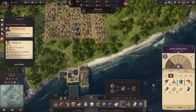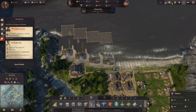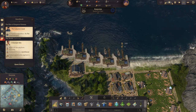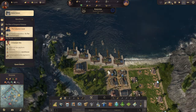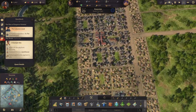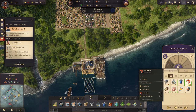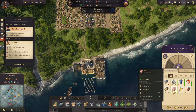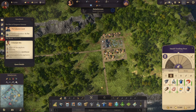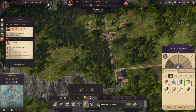How are we looking on the consumer goods front? We need more fish, which we can get down here. Upgrade you three and get the road going. Work clothes and schnapps are stable, sausages are stable, bread is stable, soap is going up.